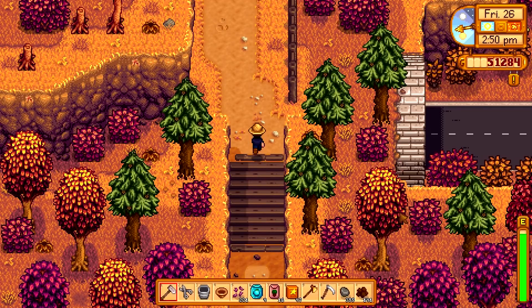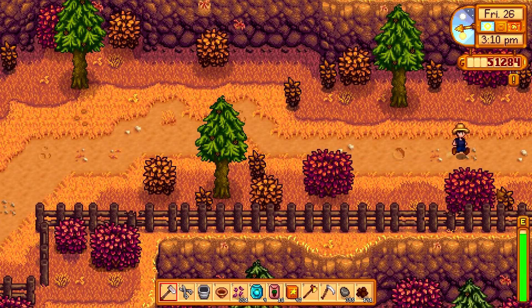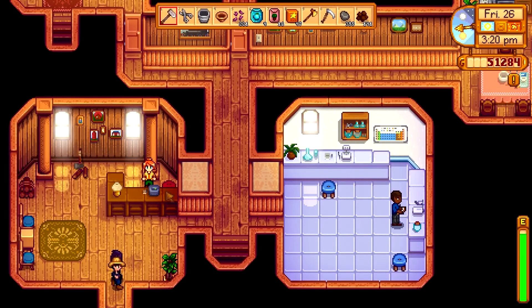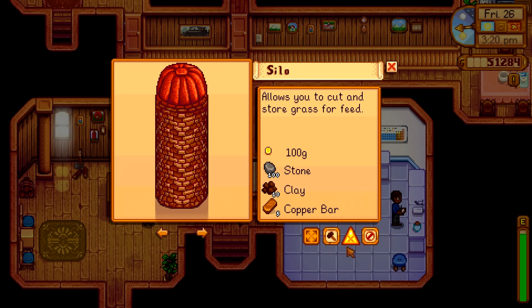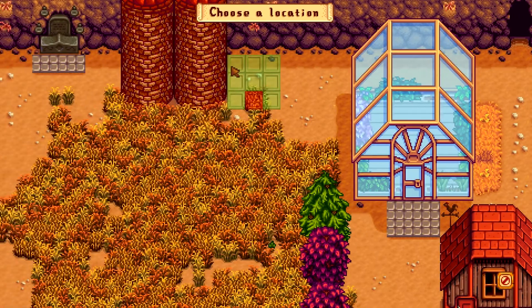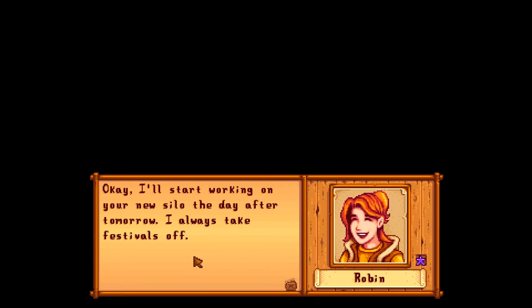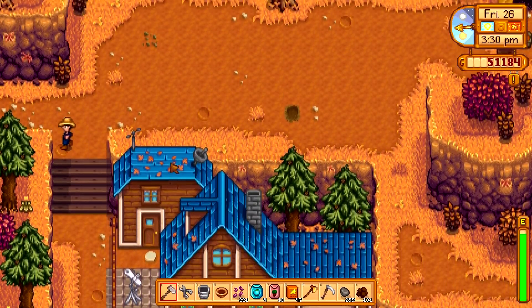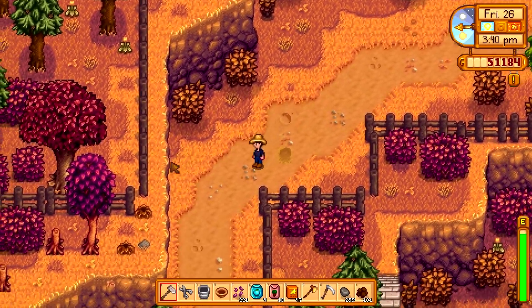Today we're basically just gonna go there and back. Those are our gifts today. We're not leaving for anything. I'll go to the dwarf tomorrow — he's pretty much the only person I really want to gift. Get out of my way, Sebastian. Construct farm building — stone, clay, copper bar. Let's build the silo. Apparently there's so much grass that she couldn't actually build there. She says she'll start on the 28th. She always takes festivals off. Crap — I'm not gonna be able to get it done in time.